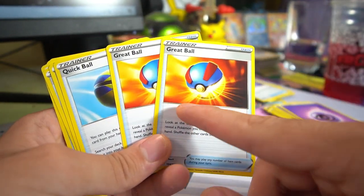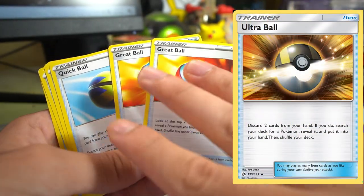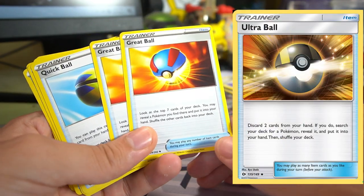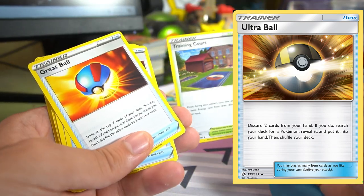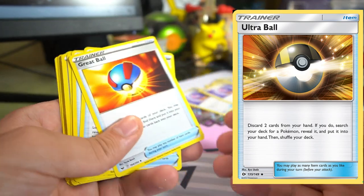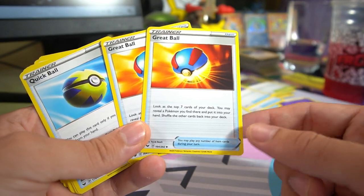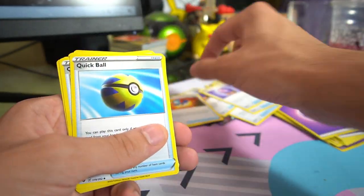Two copies of Great Ball — but you could easily swap this out for Ultra Ball instead. Great Ball lets you look at the top seven cards of your deck and add a Pokemon you find there to your hand. That's okay, but Ultra Ball says discard two cards and search for any Pokemon. You can combine that with discarding a Psychic Energy and using Training Court to get it back — so you're really only discarding one card to get any V or VMAX you want. Swap out Great Ball for Ultra Ball.